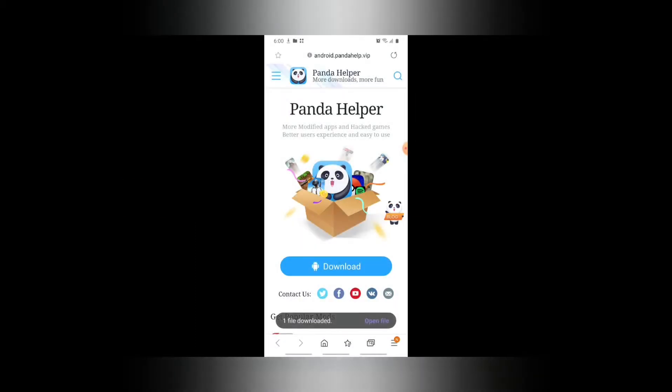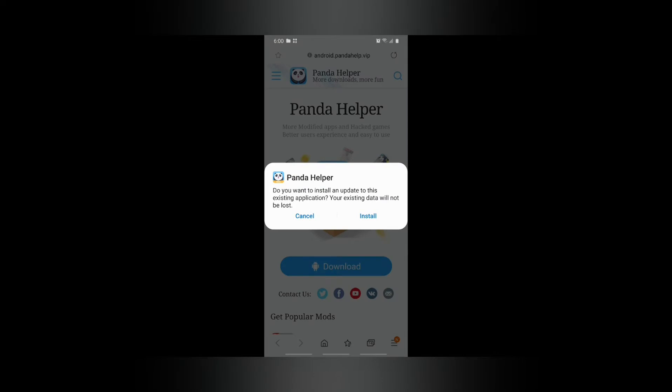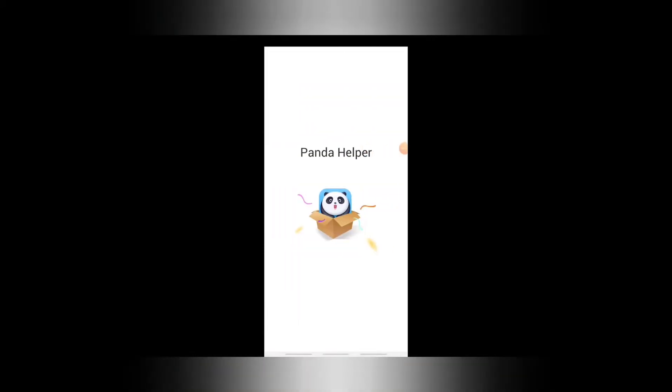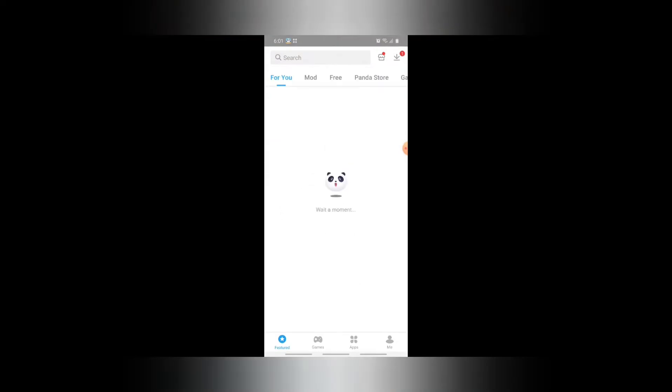We can wait for Panda Helper to download. After it's downloaded, just install the application. After you install it, please open it and they'll ask for some permissions. There'll be an ad — you can just skip it, just wait three or four seconds.